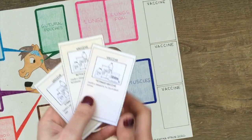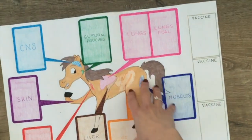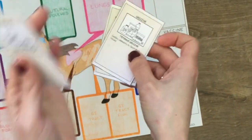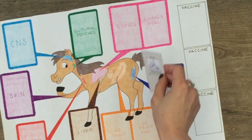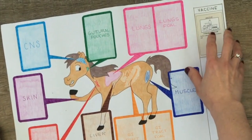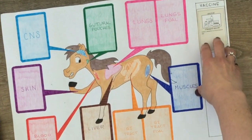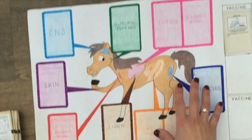Within the deck of antibiotics there are also three vaccines for strangles, tetanus, and botulism. They can be played at any time, but only when there is no active infection caused by that bacteria. For example, if I draw the vaccine for strangles but there is already a Streptococcus equi on the guttural pouches, I first have to use an antimicrobial to remove the infection and then play the vaccine card. Vaccine cards are placed on the right side of the board and cannot be removed, so once placed, the bacteria cards that cause that disease cannot be played anymore and must be discarded.